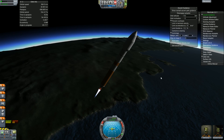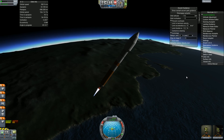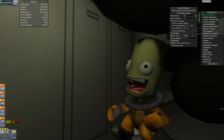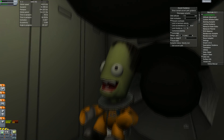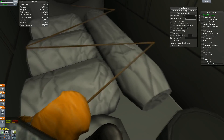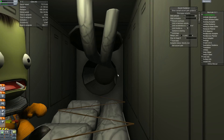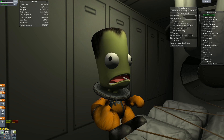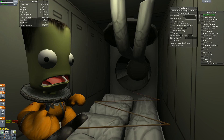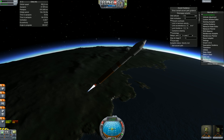We've got Jeb and Bill sitting in the Zarya — it's going to be an interesting launch. Let's see what they're up to. One of them is way too excited, one is pissed off, one is terrified, and one is excited. Interesting.